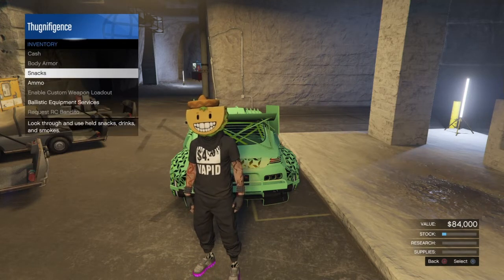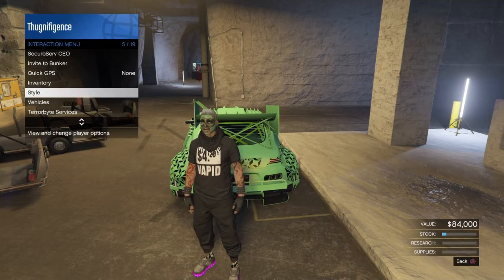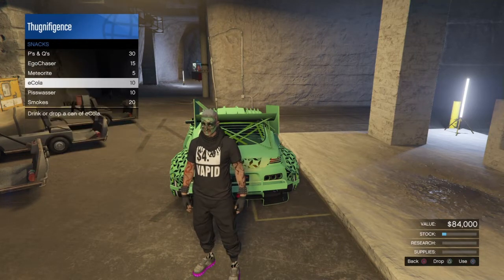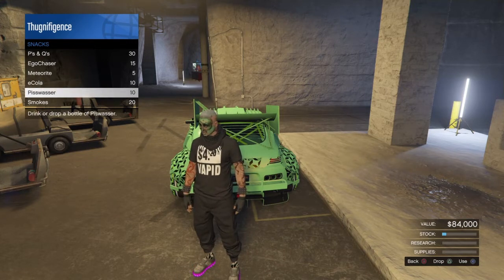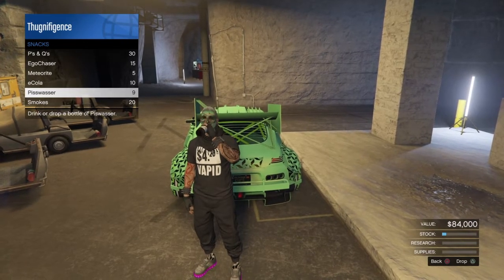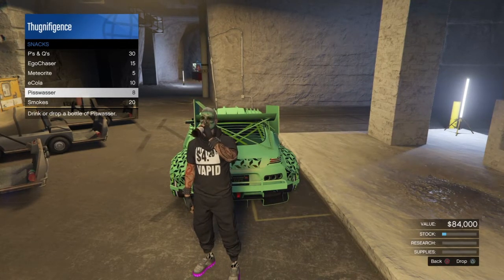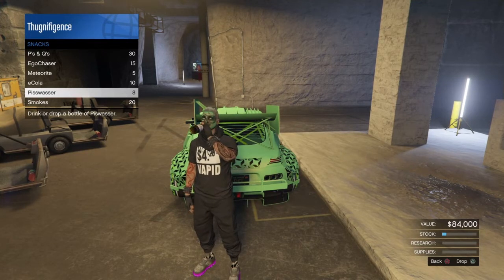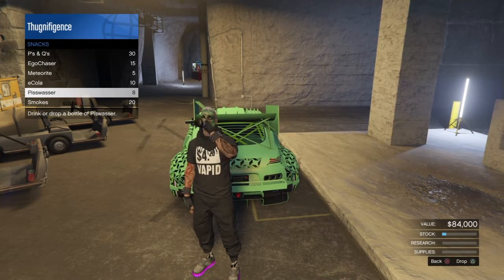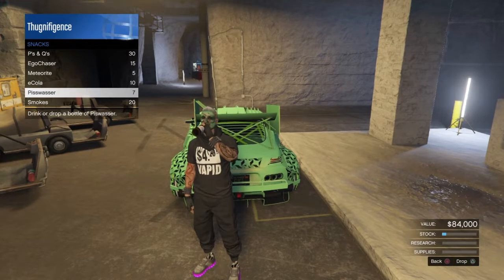Take off your mask first if you have one on — then go to Inventory, Snacks, Pisswasser. Double-click X and hold it down to chug the beer faster and get drunk faster. As soon as your character drops the beer, just double-click X again and hold it down — he'll chug it and get drunk faster so you can pass out faster. You'll need to drink about eight beers before you pass out.